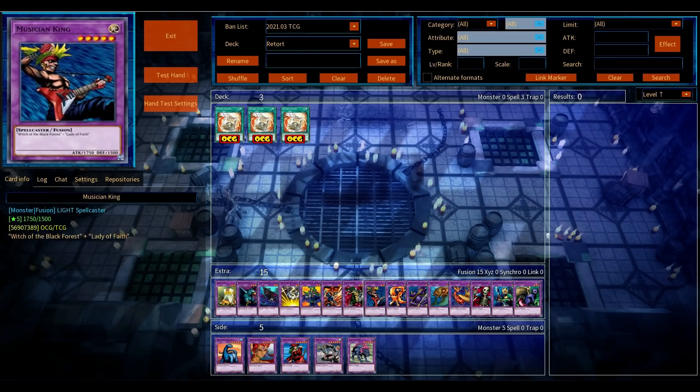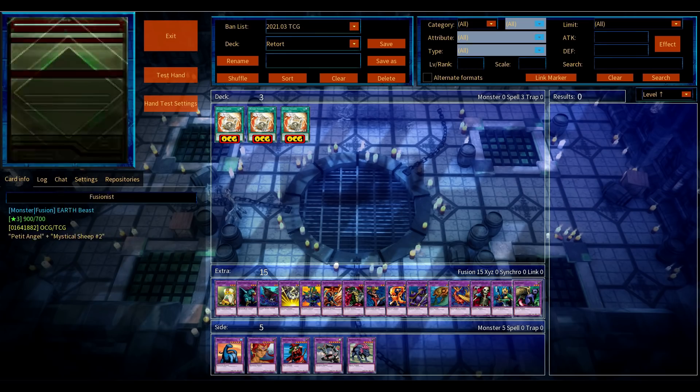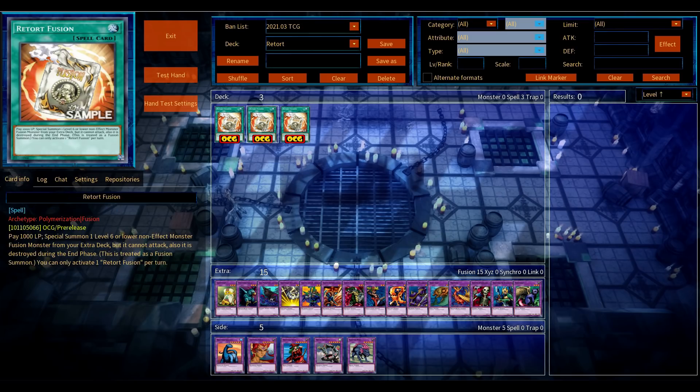The difference is: not level five or lower, but level six or lower normal fusion from your extra deck. That means your fusion monster cannot be an effect monster. There are a couple of normal fusion monsters in my extra deck, but the most notable one that comes to mind is of course Thesius — the best card from around 2017-2018. Being a tuner makes Retort Fusion a potentially very splashable card.